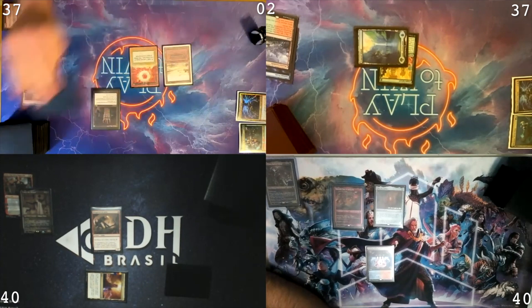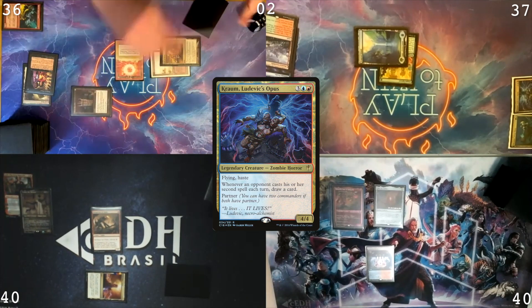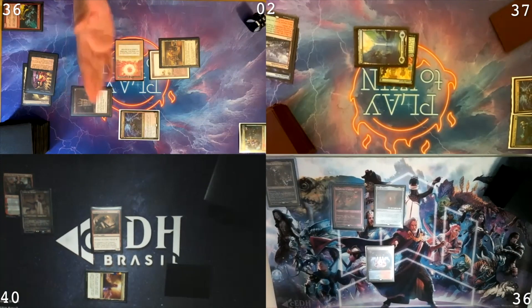Go to my turn. Untap. Draw a card. Play a City of Brass. I'll take one damage, go to 36. Cast Krom. Deco, I'm gonna come at you with the Krom. I'm going to 36. And that's it. Then I'll pass.